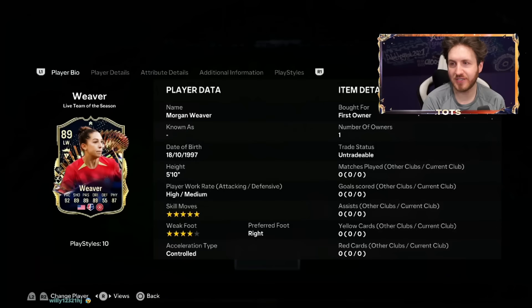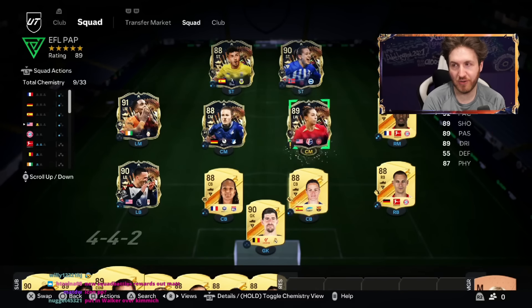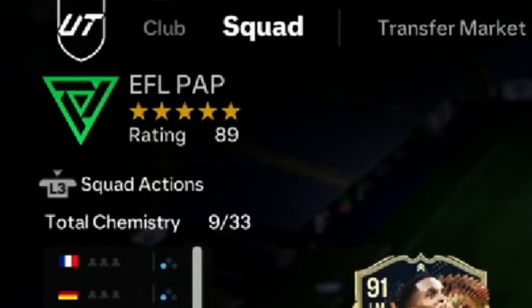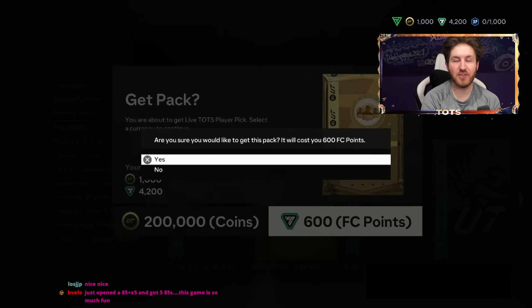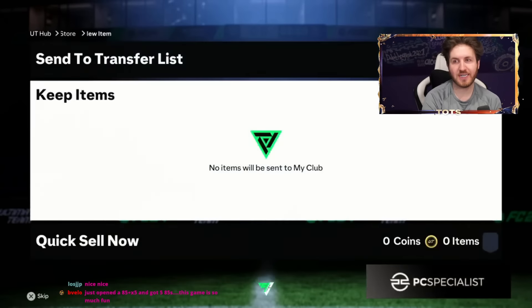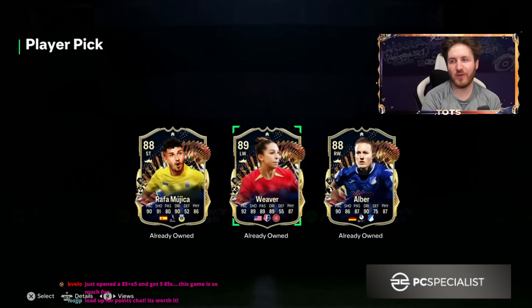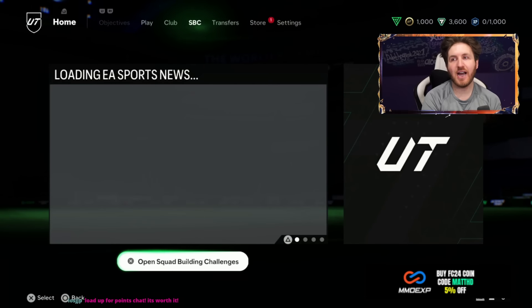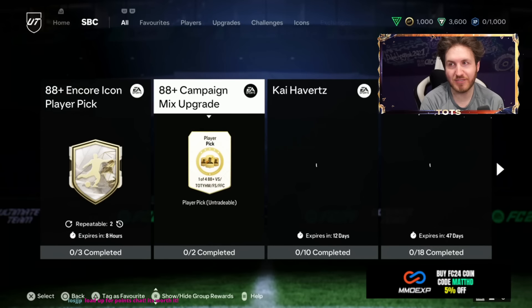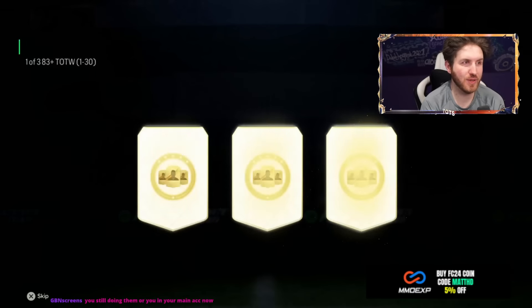Where can Weaver play? Left wing — I don't mind doing that. Six blues now in his squad. We've got more for him, and we can do a live Team of the Season player pick as well to get some other very nice upgrades. We are upgrading his account with some mad packs. He does get duplicates, so we've got to go use Weaver in a new SBC — most likely an icon player pick. We're saving him as much fodder as we can.